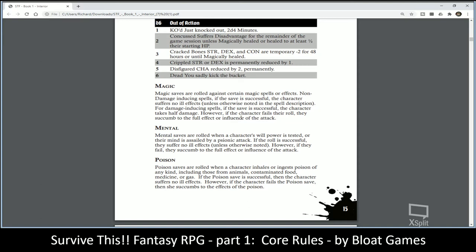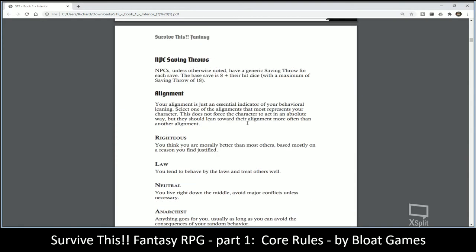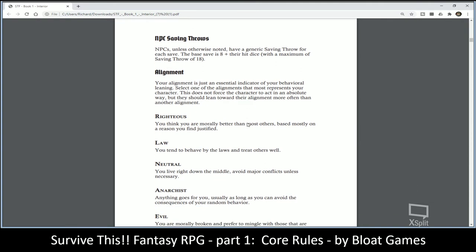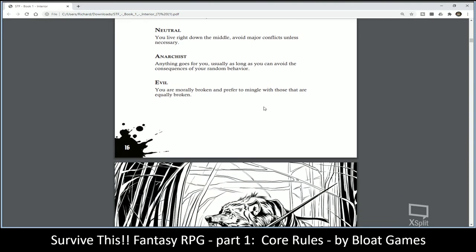There are Magic saves and Mental saves. Mental saves function like a sanity check — if you fail, there may be additional effects, and it's also based on psionic attacks. Poison covers the effects of poison. Alignment is a little different here: you have Righteous, Law, Neutral, Anarchist, and Evil — not the typical nine alignment categories.